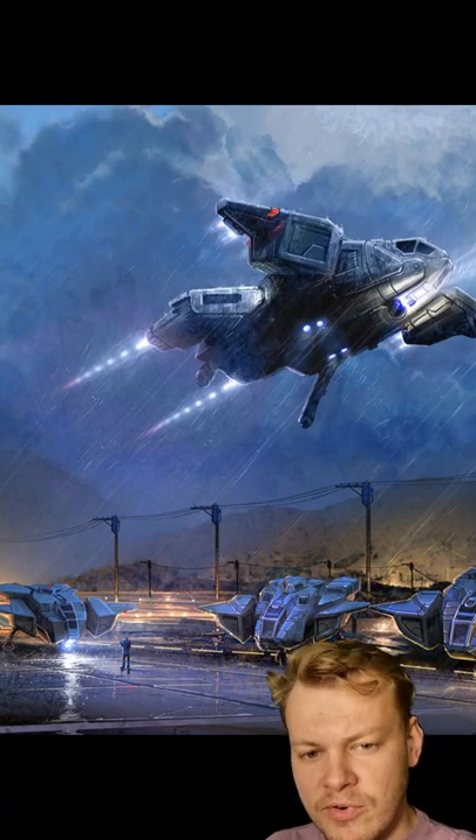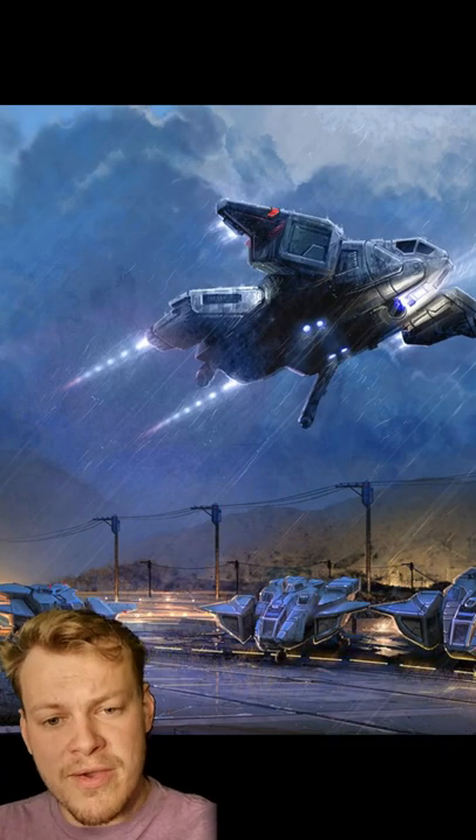I've covered the Heron and the Pelican dropships recently, but what other dropships does the UNSC have?